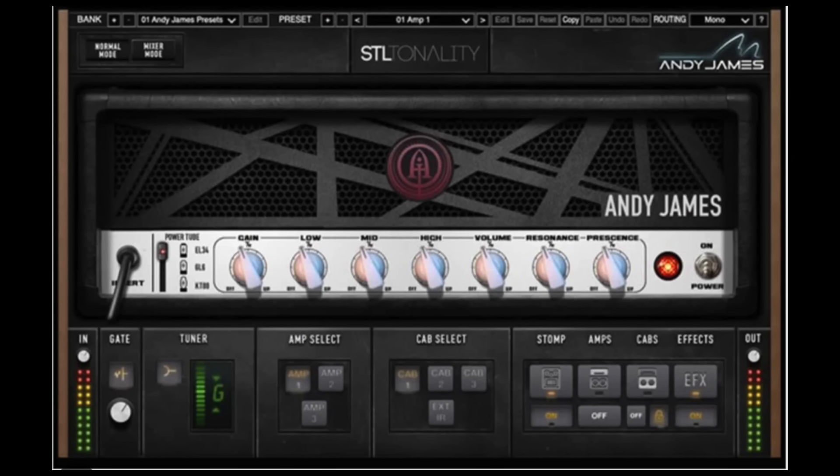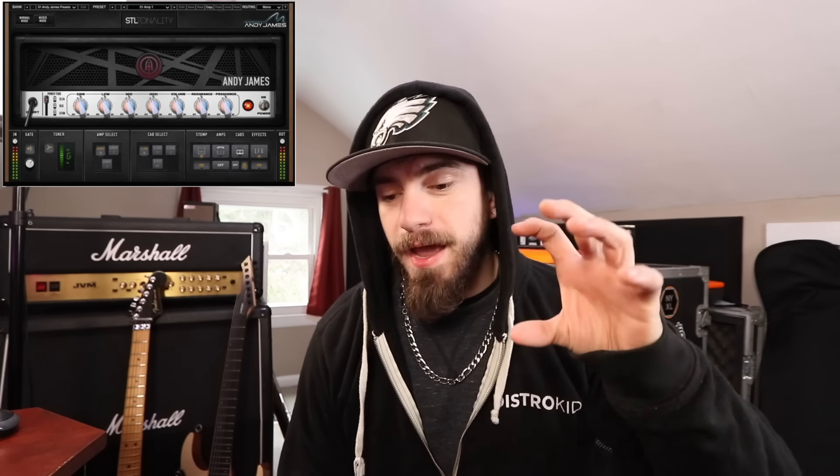Number five is probably my favorite amp sim of all time, but it is slowly becoming outdated — it was at number one at one point. That is the STL Tonality Andy James Suite. Throughout the years of creating riffs and demos I've always gone to this amp sim. It doesn't crash your computer, you can run a ton of tracks with it, it's quick and reliable, and the default preset with the EVH amp has been my favorite go-to tone for a long time. A lot of my Instagram Reels, YouTube Shorts, and TikToks were made using it. That said, compared to the Plini X or Neural DSP's X series, it has become a little outdated — great high-gain and lead tones, though the clean tones I'm not a huge fan of.